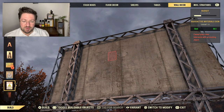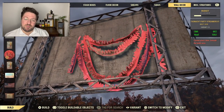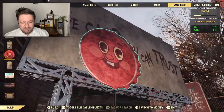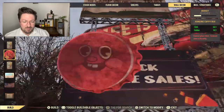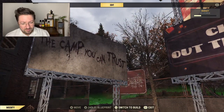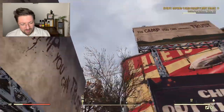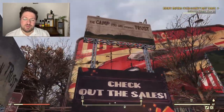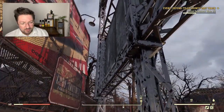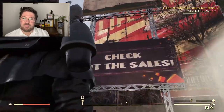I quickly tested to see if you could put anything on the back of the sign and unfortunately it doesn't seem like you can. There might be a glitch workaround but when we put a mirror, a poster, or anything on there it wouldn't stick — and Mr. Cappy doesn't want to go on there either, but it does go on the front. You can stack the two billboards on top of each other, though you have to align them carefully so the poster doesn't protrude through and the legs don't come through the billboard.